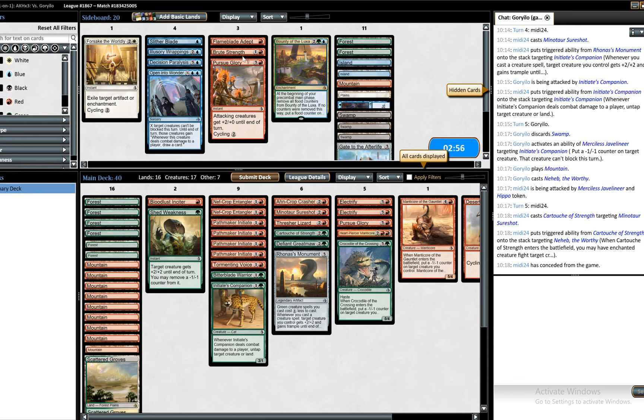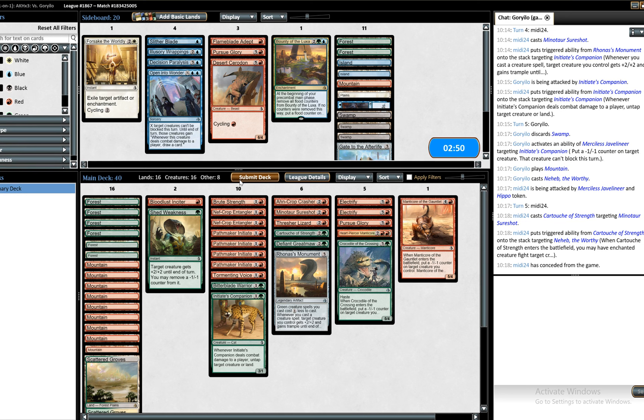We'll definitely bring in Brute Strength for this matchup, take out the Desert Ceradon — not ideal. The mulligan didn't help of course, but no excuses. We need to win two games in a row to get anything out of this draft. We definitely sequenced wrong which didn't help our position — I'm not sure it would have made any difference, but it may have bought us an extra turn. I would like to play first.